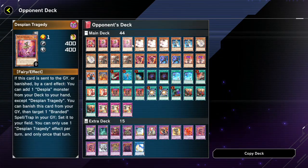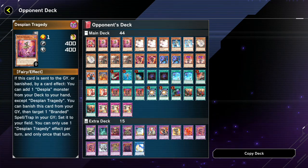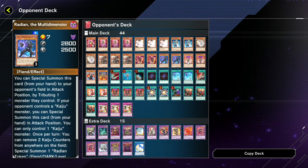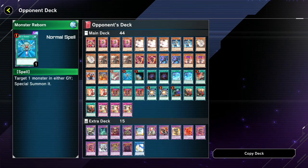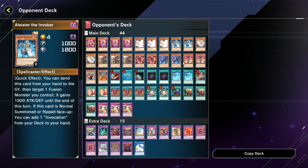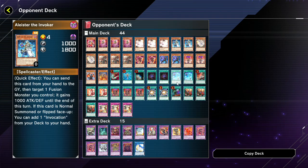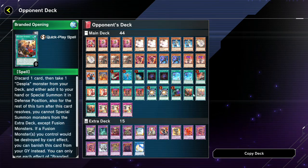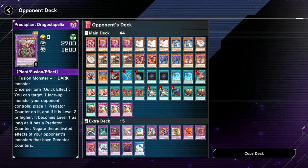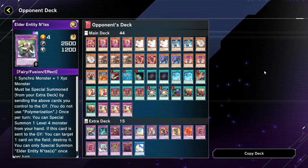Let's check the opponent's deck list — playing 44 cards. It's Alistair Despia Dogmatica. Interesting — I kind of want to get some copies of Alistair. I'm so used to summoning Diva which is a strong normal summon, but Alistair is even easier: just summon Alistair, get Invocation, that's it — one step, no wombo combos needed. He's got Dogmatika Punishment and an extra deck full of fusion monsters ready for the Fusion Festival. Alright, on to one more game.